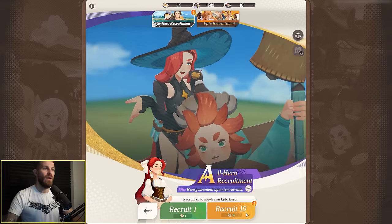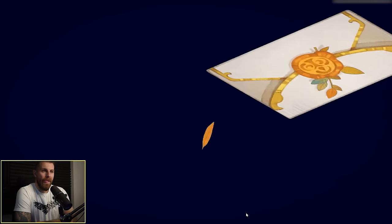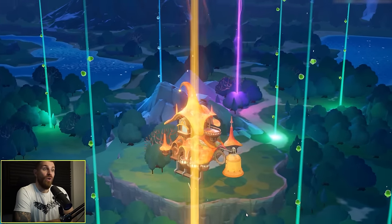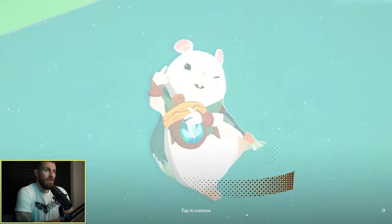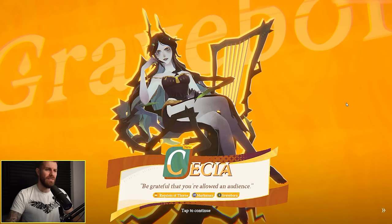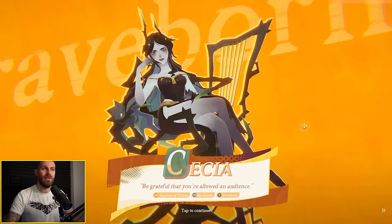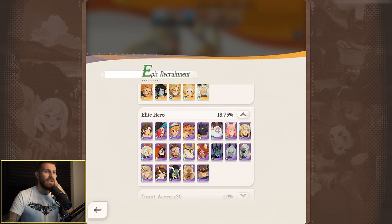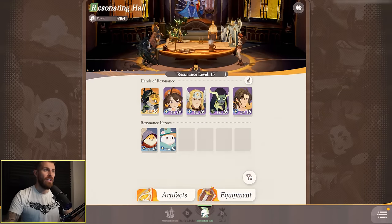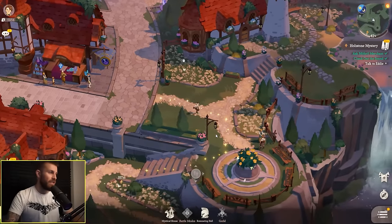Let's see if we get a legendary. We got a legendary and an epic by the looks of it. We got Lucius — and Cecia, my first legendary, a Graveborn marksman. 5% chance of getting an epic, 18% chance of getting elite. So now I've got rid of my rare characters and we've just got epic and elite. Getting strong.